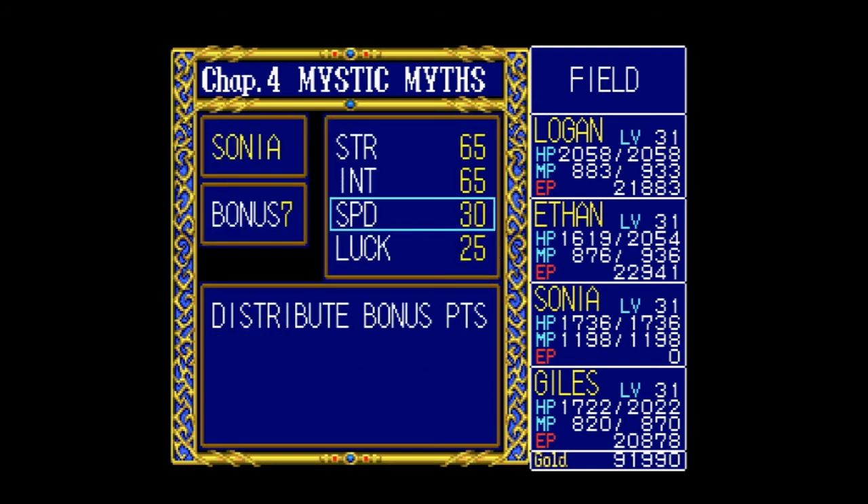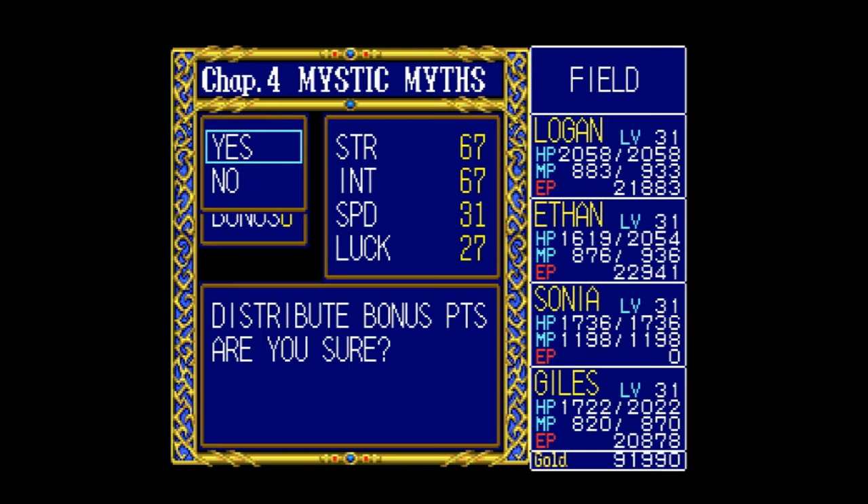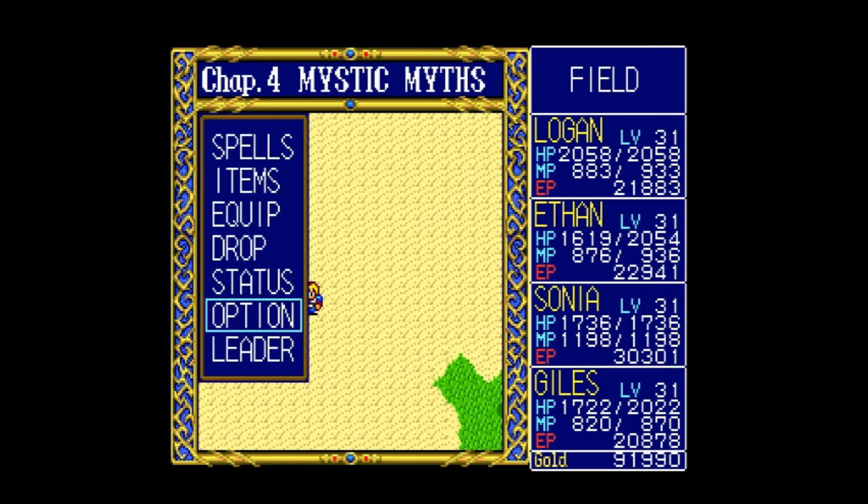I've been doing it evenly: Strength, Strength, Intelligence, Intelligence. Speed is good — let's get luck up some more. A few more battles and I'll be at 100,000. Then we're going back to... is it Oasis or Cardus? Cardus is selling some of the stuff and I think it's Cardus and Port Sword. We'll warp around and figure out who's selling what.